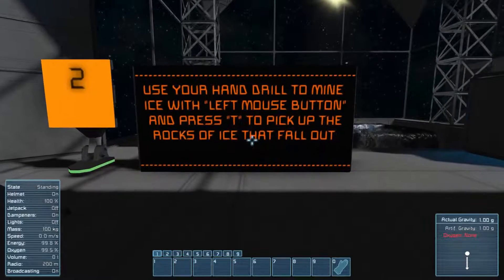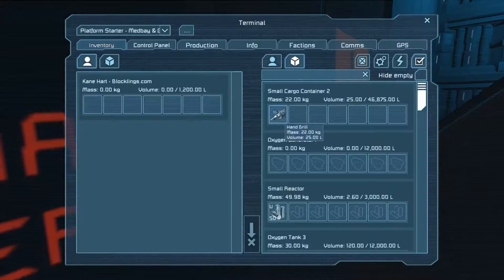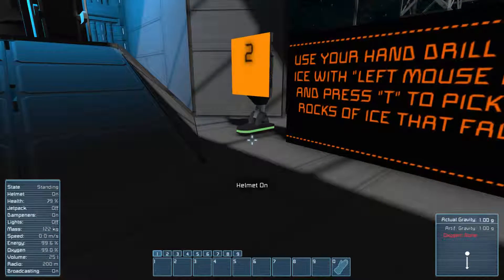Use your hand drill to mine ice with the left mouse button and press T. Okay, pick up your drill here. Oops — I just took my helmet off. Put the helmet back on, you idiot.